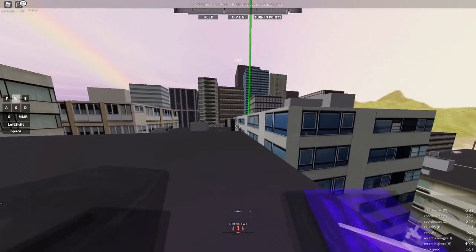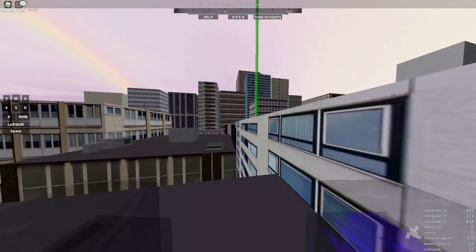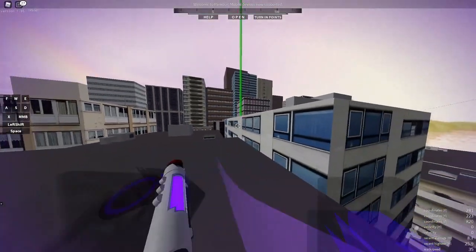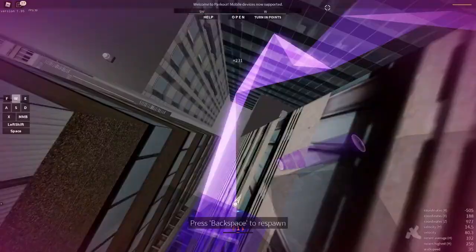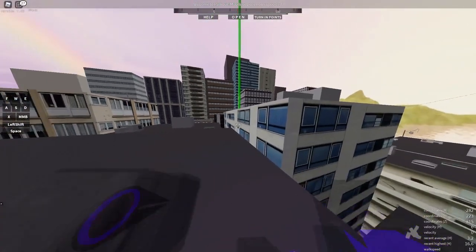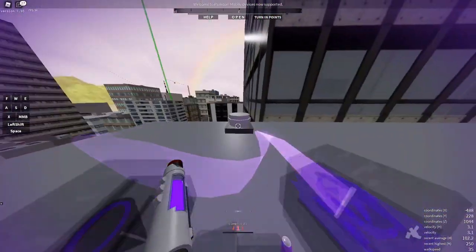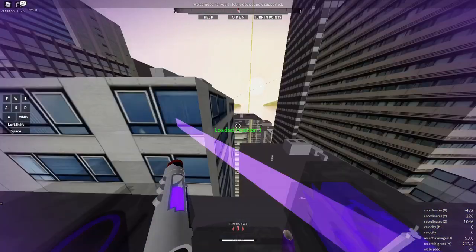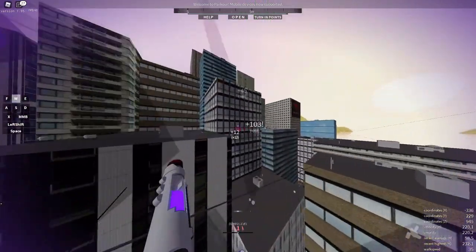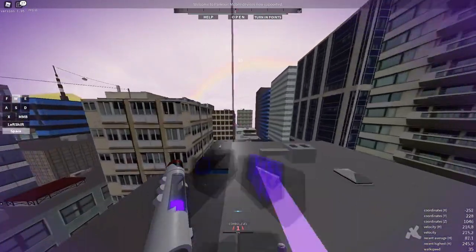For a speed vault, you want to have this vault equipped instead, because as you can see I hop over it much much faster. What you want to do is do a grapple dash and then right afterward do a nice little speed vault over the edge of the wall. As you can see, I instantly went way faster — it gives you a massive speed boost and can be really helpful for changing the direction of your velocity in a run, especially for changing directions.